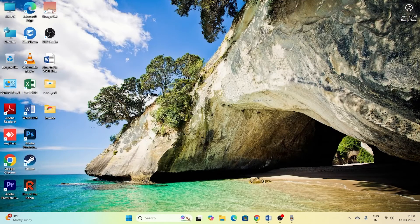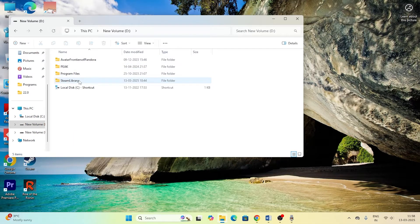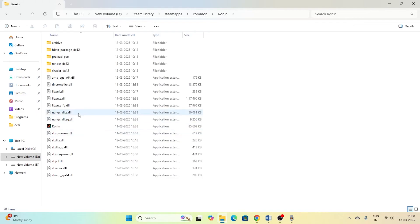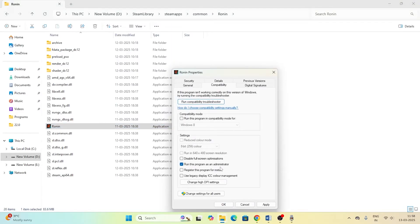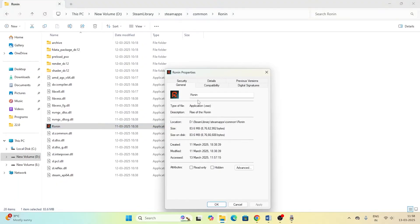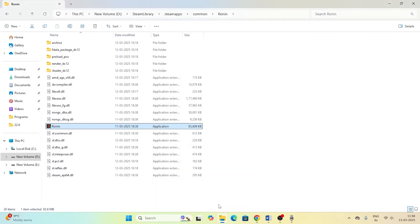Once Steam is closed, go to File Explorer, This PC, Local Disk D, Steam Library, Steam Apps, Common, and navigate to the Ronin folder. Right-click the game exe, go to Show More Options, Properties, Compatibility, and check Run This Program as an Administrator, then Apply and OK. For compatibility mode, right-click again, Properties, Compatibility, check Run This Program in Compatibility Mode, and set it to Windows 7 or Windows 8. Apply and OK.